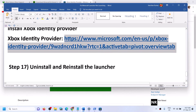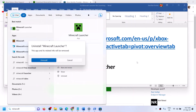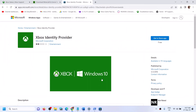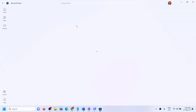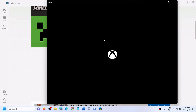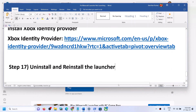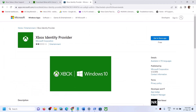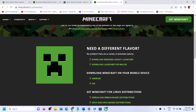The next step is to uninstall and reinstall Minecraft Launcher. Type 'Minecraft Launcher' in the Windows search box, right-click on it, and click Uninstall. Once uninstalled, restart your computer. After the restart, open Xbox app or Microsoft Store, search for Minecraft Launcher, and install it. Once installed, launch Minecraft Launcher. You can also try installing the Windows 10/11 version first, and if that doesn't work, try the Windows Legacy Launcher.